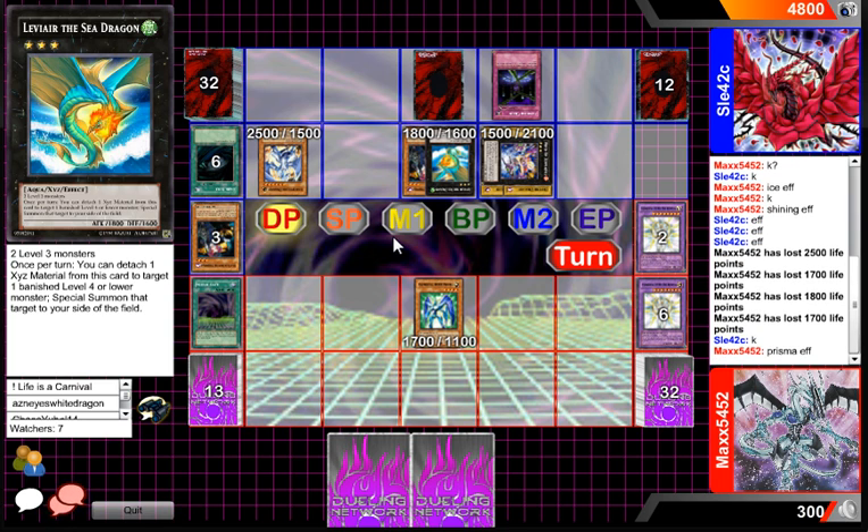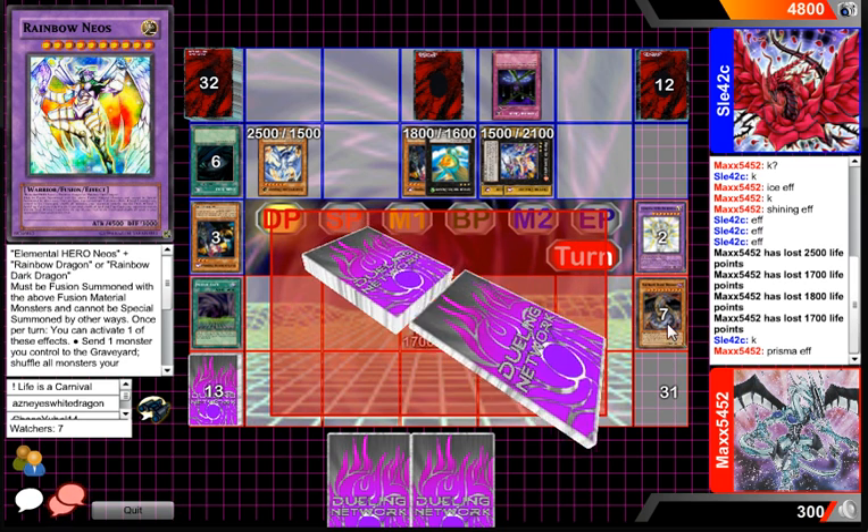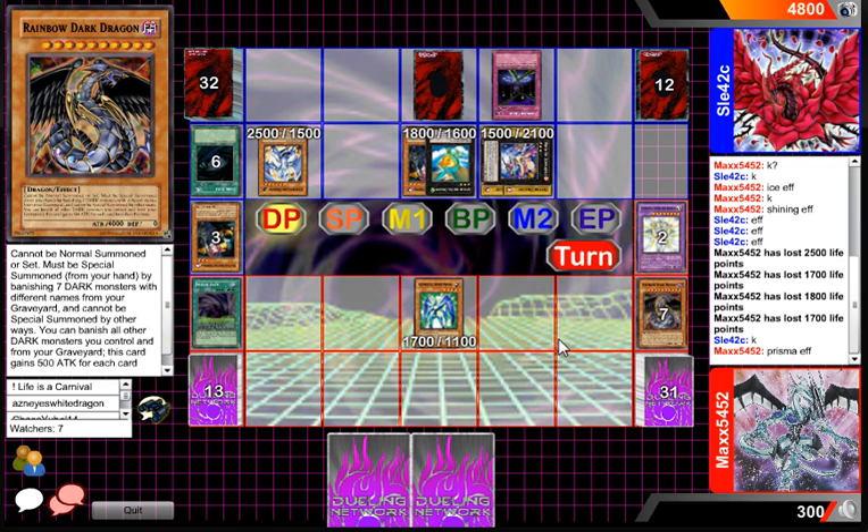Our hero player — Rainbow Neos! So I guess he can send a Neos to the graveyard. But Neos is like so bad — oh wait, he actually is running Rainbow Dark Dragon. Interesting choice. If you can pull off Rainbow Neos I would be so impressed, because I believe you can return all the monsters on the field to their deck or something like that. It has a pretty darn good effect.